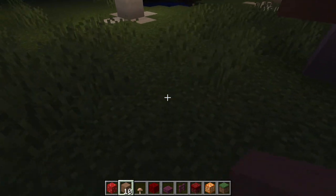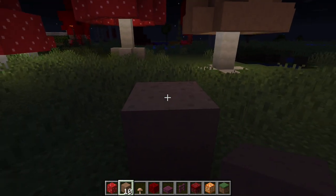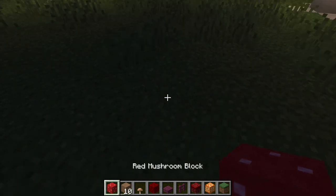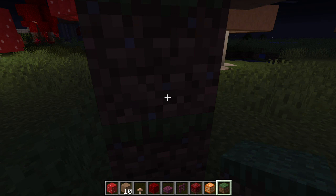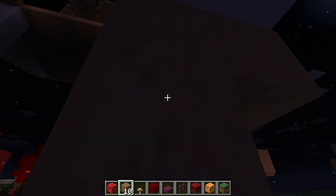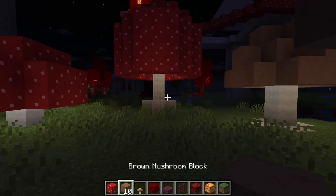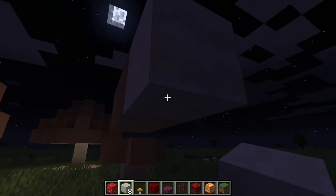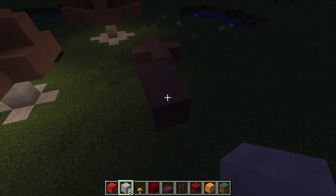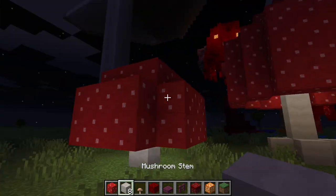Also, if you didn't know: one way to handle mushroom block placement is that when you put another mushroom block next to one, it gives you this inner texture. If you don't want that to happen, you can use any other block — I've used dirt, grass, and diorite — and it doesn't create that weird texture. It only happens when you have the same mushroom block type next to it. So you can use any other block to avoid that. That's very nice.